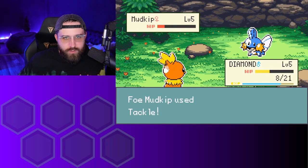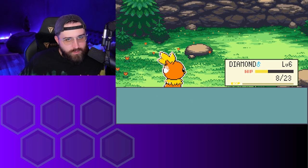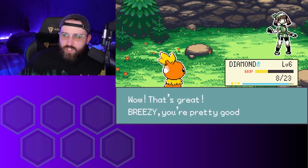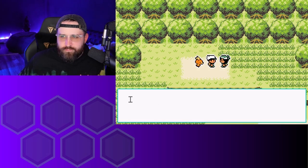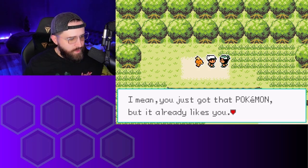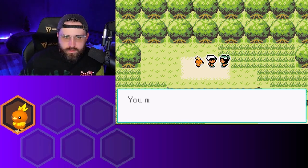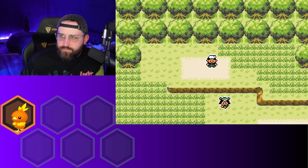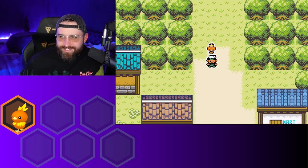This is going to be a long scratch battle, so here we go. We learned Ember at level six — that is very nice. I wish they did a slightly different color on the Pokemon box; it looks a little too bright. There we go. A Torchic is following me — I love it. Let me go heal up.